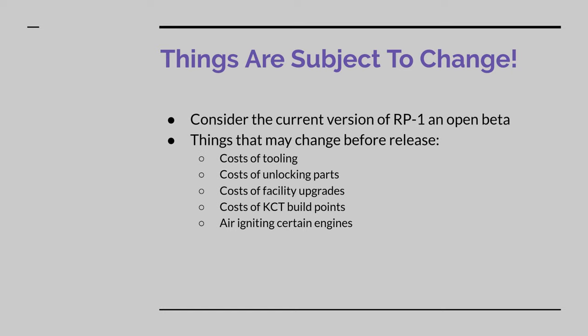With all these pending changes, we should expect that this step-by-step guide may no longer be the optimum path to getting to orbit. Indeed, many of the minute steps taken in getting there may either be rendered sub-optimal or perhaps even impossible by the changes to come. As such, the playthrough itself is only going to function as a step-by-step guide for the current version of RP1 and may not be applicable in its entirety in the future. However, throughout the playthrough there are going to be a few key takeaways that should still hold true even with the upcoming changes in place.